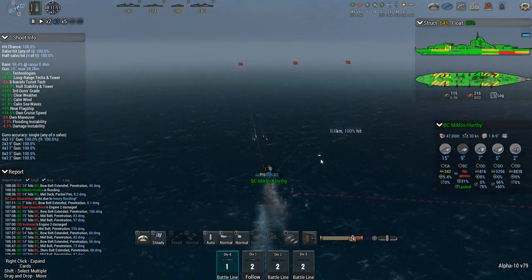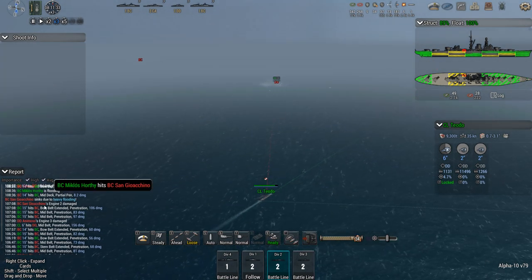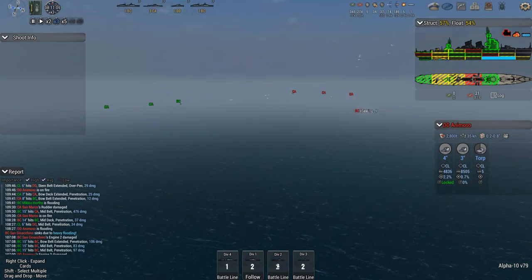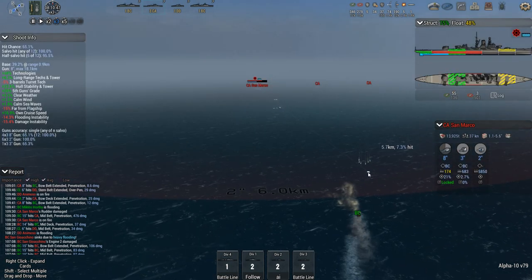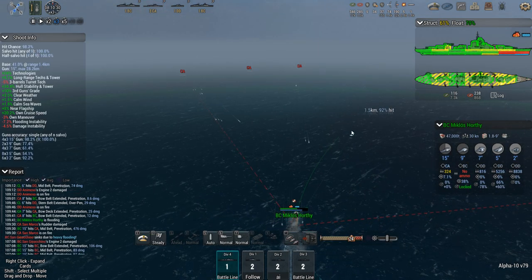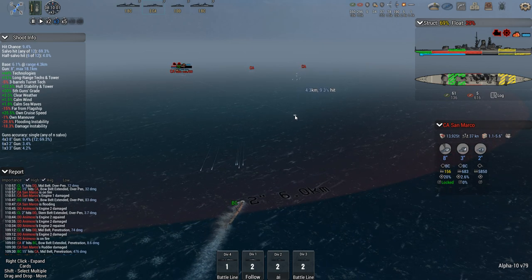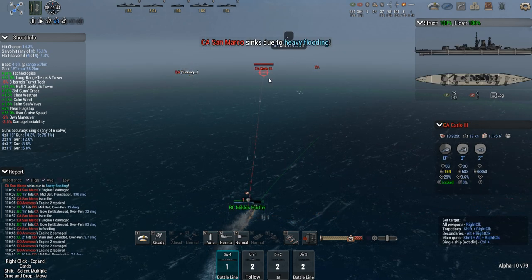Light cruiser status — I'm not seeing any reports that the light cruisers detected torpedoes. The Animoso seems to have bigger issues. I think the lights can handle that. AI control. The San Marco just took a couple of big hits and she's already halfway down the flooding. Lots of systems are getting damaged on the Animoso. Another flooding on the bow. Another one. There we go — ship down.